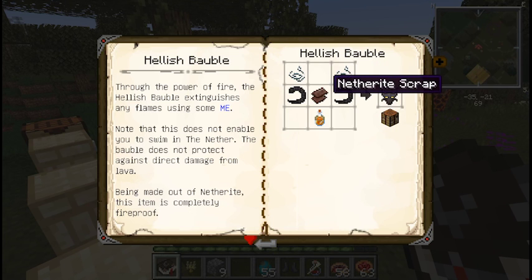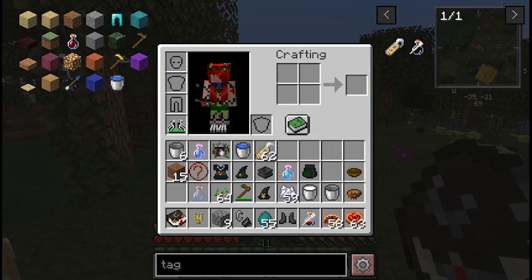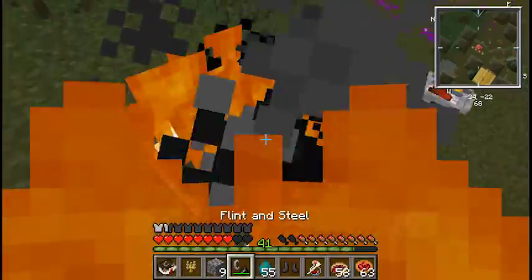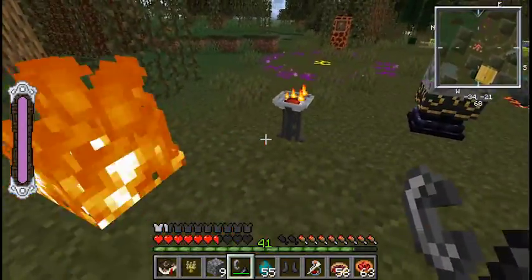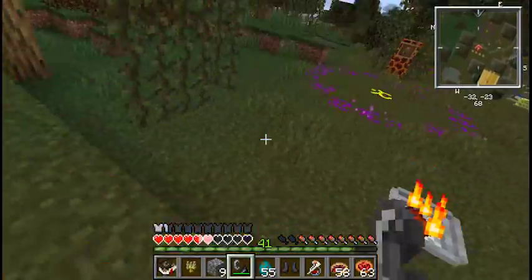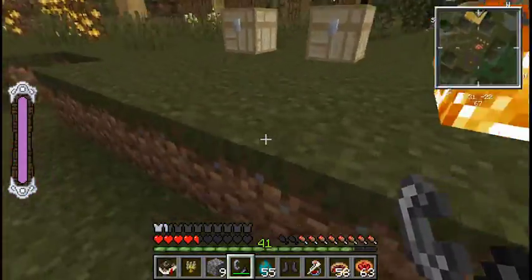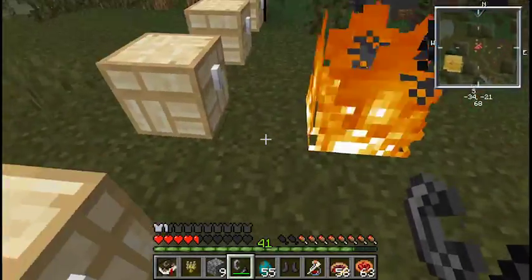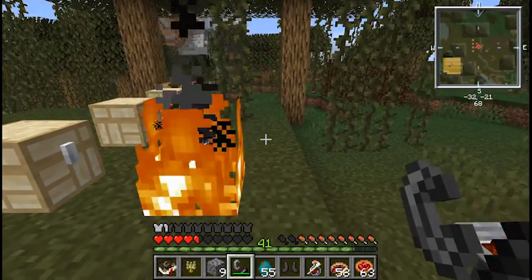The hellish bauble is crafted with netherite scrap, demon horns, fiery serum, and string — very expensive. When worn on the necklace bauble slot, it will use your ME to put out fires. You can't stand in a fire because you take initial damage every time you get lit on fire, however once you're lit on fire it'll put it out for you. So you basically always have extinguishing around you. You also can't swim in lava — so not fire immunity, just fire-putty-outy sort of resistance.